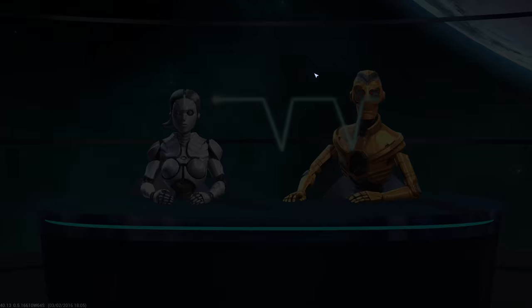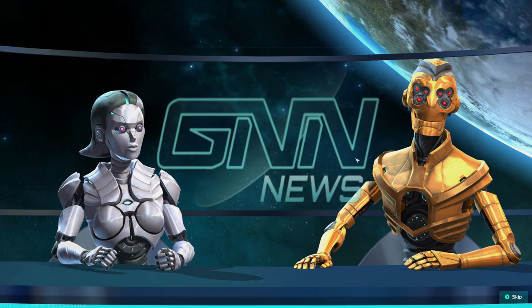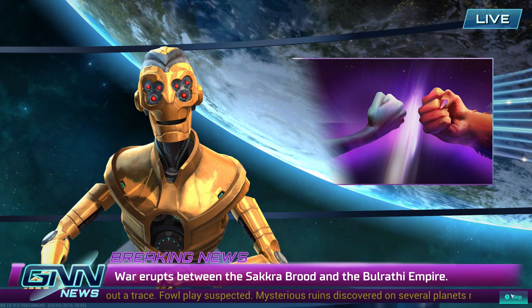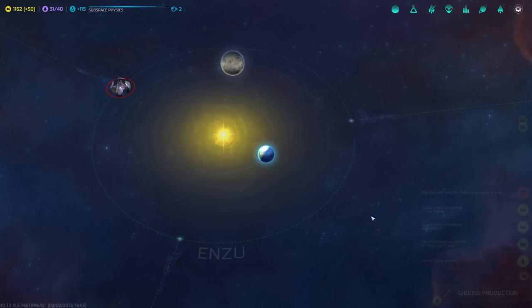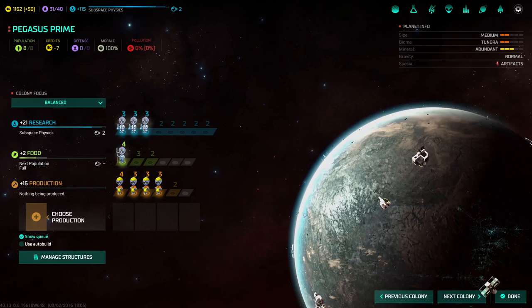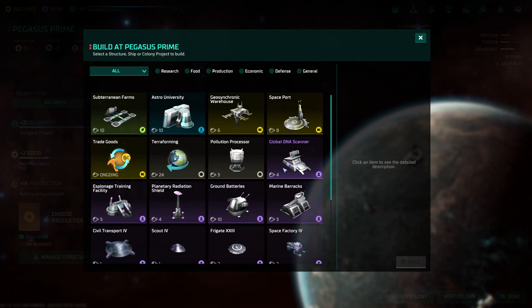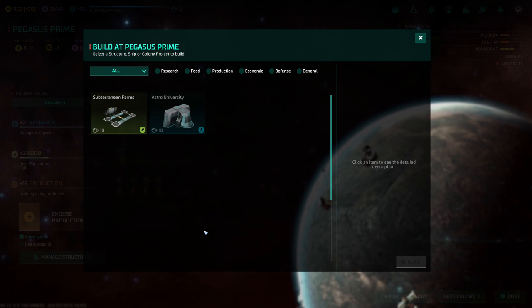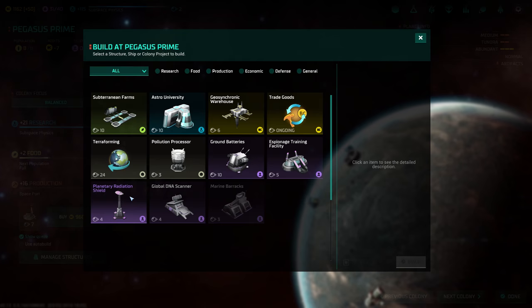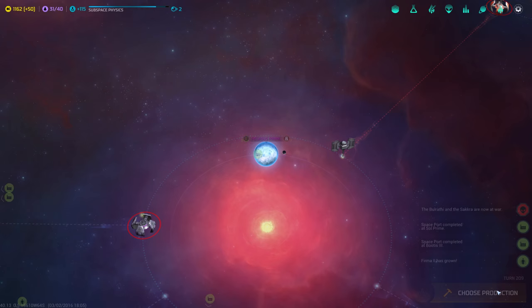We'll check this system over here. GNN — Galactic News Network. War erupts between... I don't really care about these guys. They can fight. Choose production — Pegasus Prime. Does this planet have a star base? Yes, it does. Let's get some basic defenses. We already got the missile base. We could get the barracks. Spaceport, right? And we can also terraform this planet. Let's terraform it, why not? But spaceport first — more money is always good.